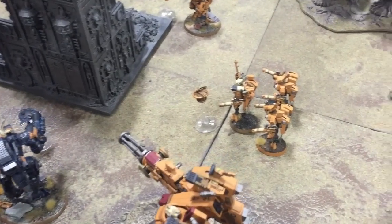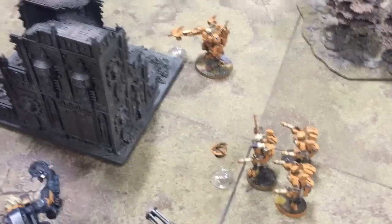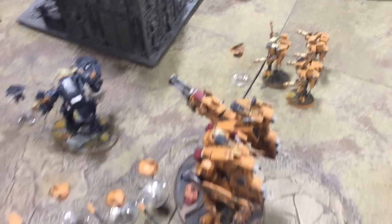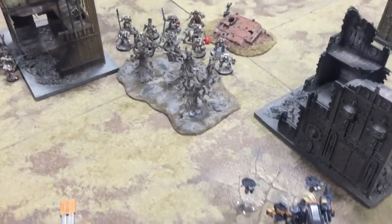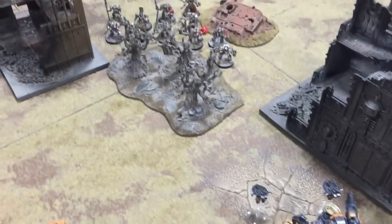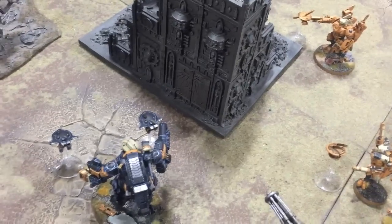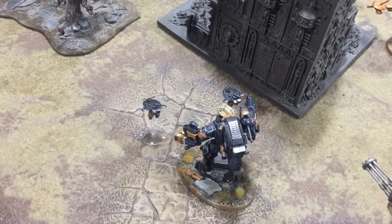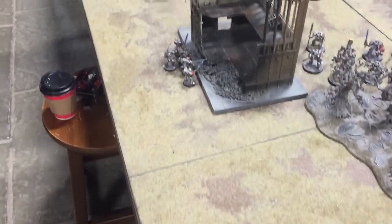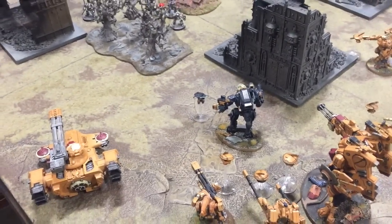Movement phase: the commander and crisis suits have moved over to try and take out the strike squad in the building and start taking ownership of that objective. The Riptide has spun on the spot to target the terminators. The broadsides have moved around to get a full squad together down there. The Ghostkeel has moved up a bit — hoping he's still within 12 inches. And the Hammerhead has spun around targeting that strike squad down there.